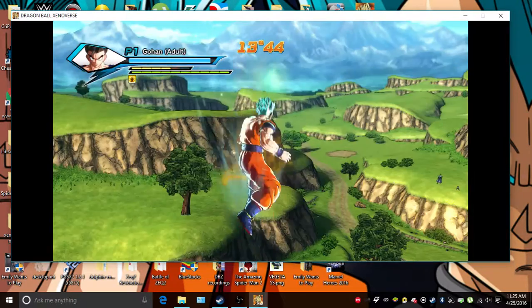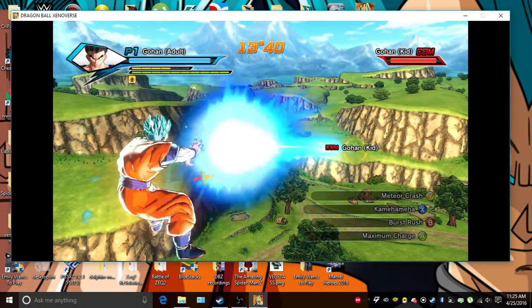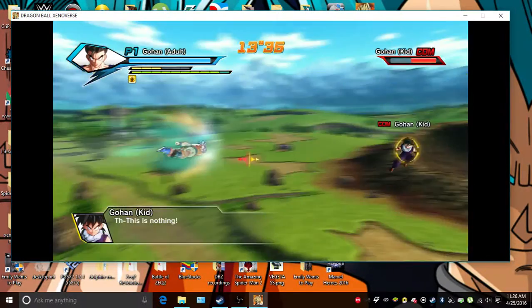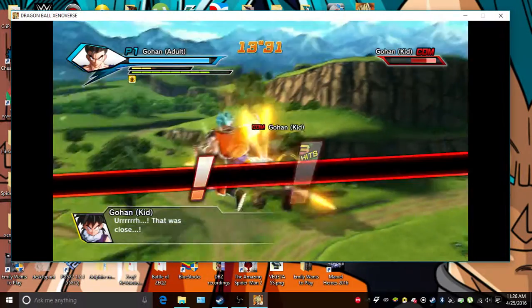I feel like if Gohan had his Unlock Potential and then used the Super symbol — which is something my friend thought about — that would be really powerful. If he had his Unlock Potential, then he could use the symbol. It's like that would be insanely powerful.